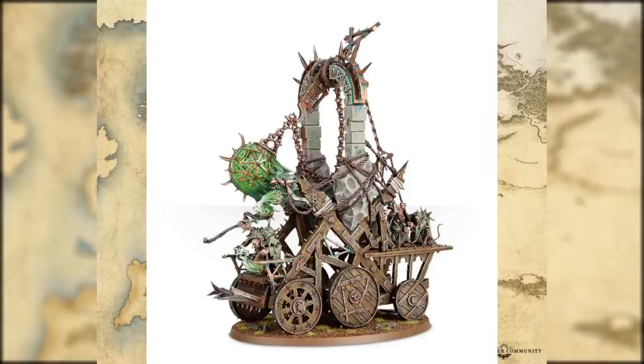The Plague Furnace comes with a Plague Priest, so you can just put it on a smaller base and use it for that. It's also in the same kit as the Screaming Bell, so you have a choice there and you can play around and do a lot of conversions.